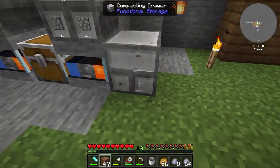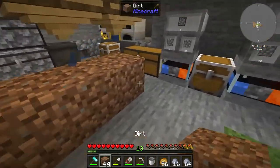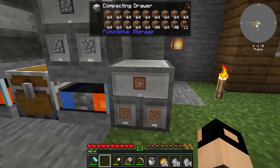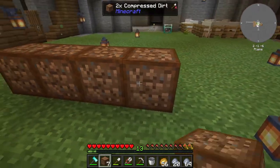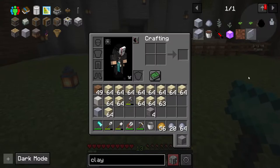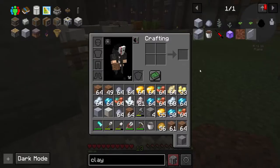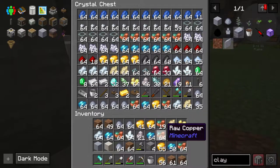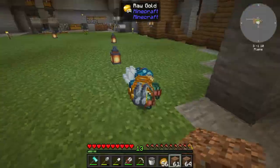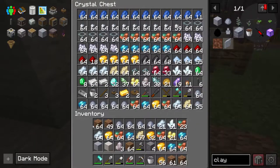I'll place all the dirt — four stacks for the time being. And boom — how many stacks of sand is that? 13 stacks of sand! Let's see how much clay we get. We got too much stuff — I can't complain, this is amazing! We got three stacks of clay — this is amazing!